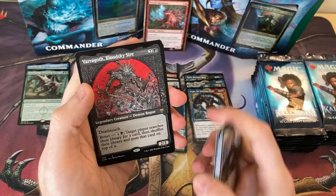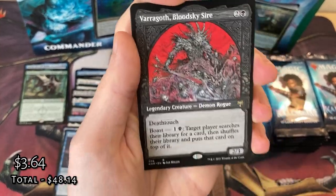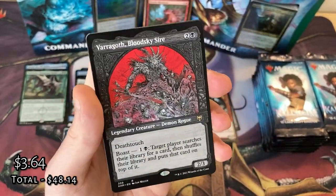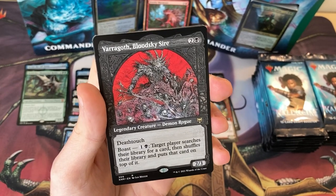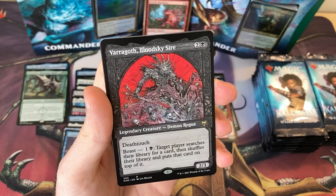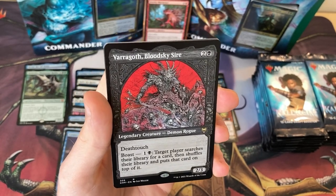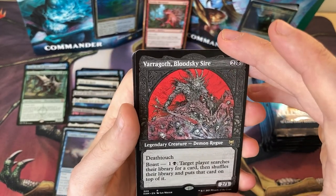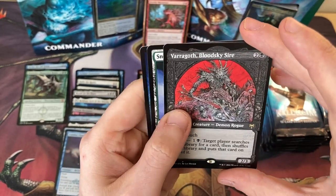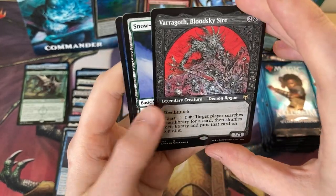God of Valor. Varagoth, Blood Sky Sire — when I saw this spoiled I was like, oh my god, it's Vampiric Tutor on a stick with that boast ability. Again, it might die before you actually get to use it, but that would make a cool commander. I did try fitting it into the Rogues deck in standard but it wasn't particularly great — a little bit too slow, but it'd be awesome as a casual black commander.